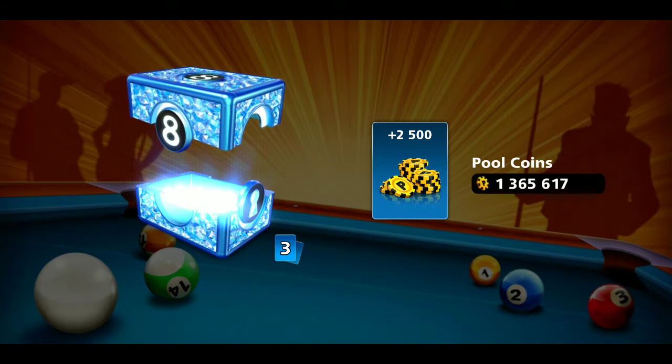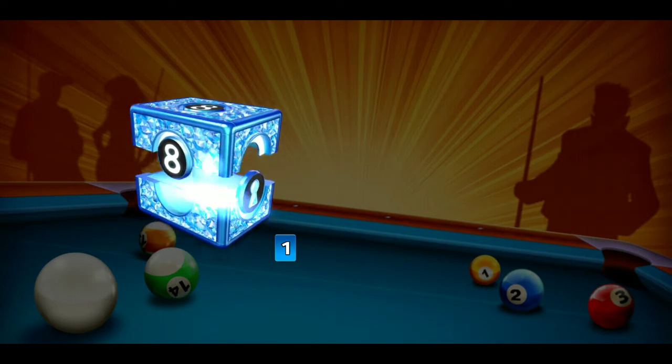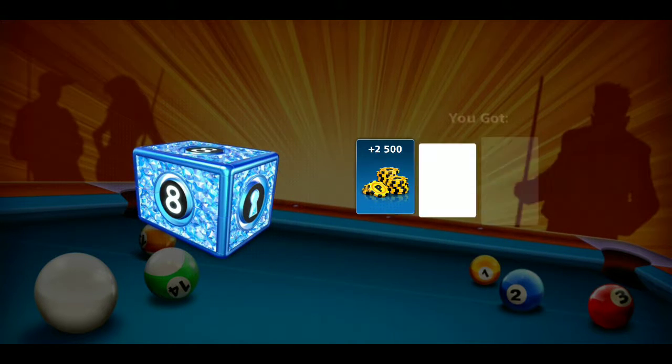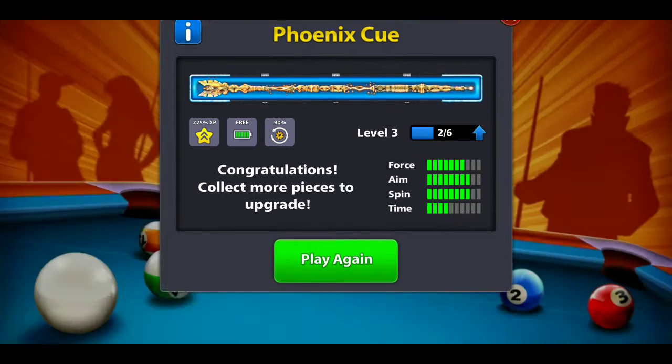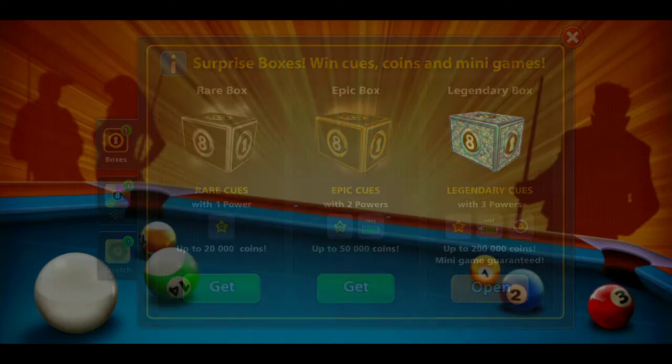We get 2.5k pool coins, a free spin, and a scratcher. And we get the... oh my gosh. Phoenix Q. Why? Give me the Archangel Q — that's one of the ones I want.